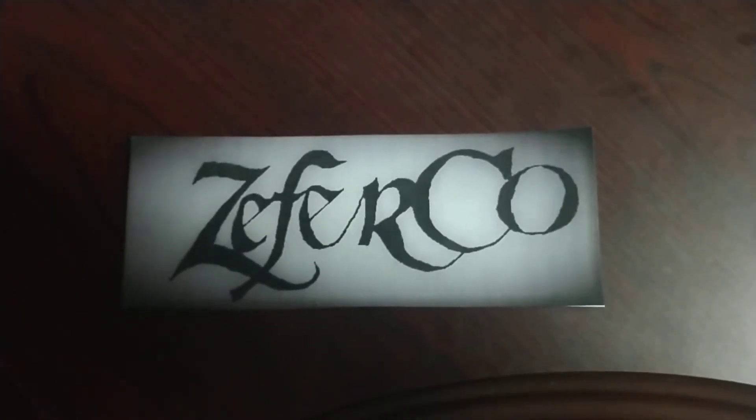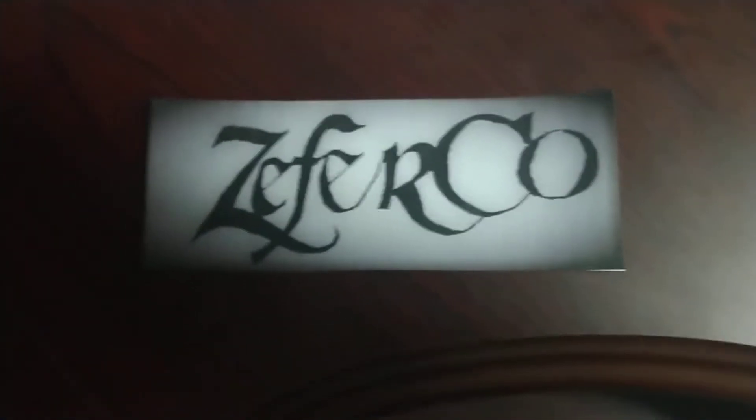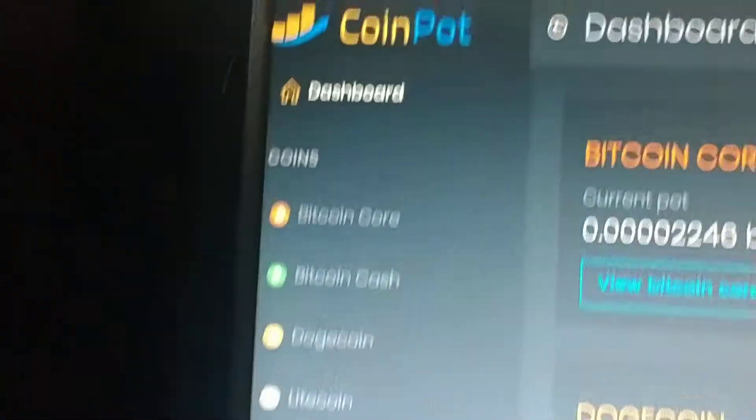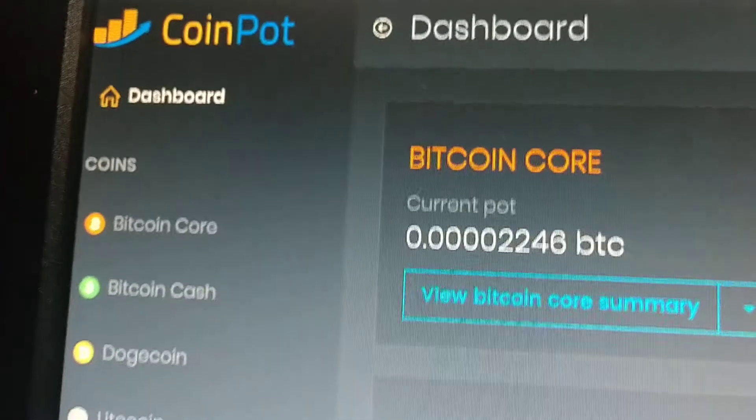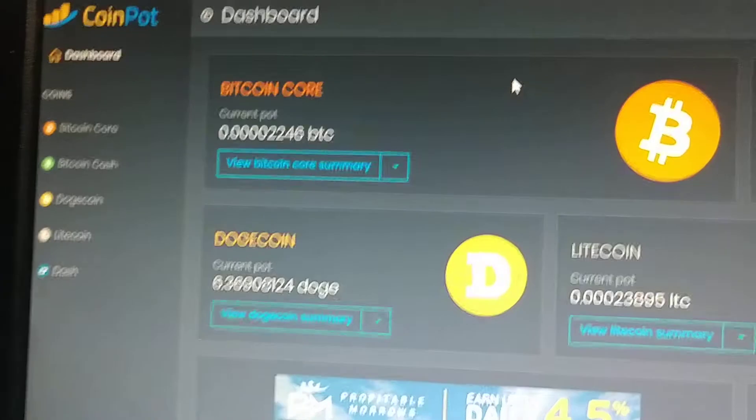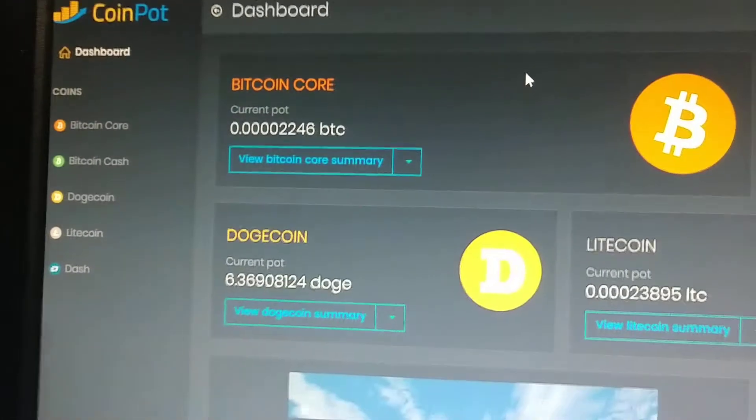Hello, today we are going to be discussing CoinPot on ZephyrCo as part 2 of how to earn crypto coins for free. CoinPot is the second step that you're going to need to take in my method to get free cryptocurrencies.